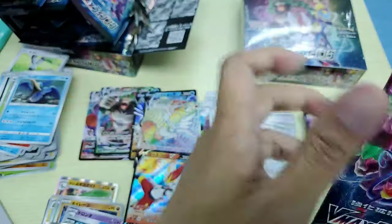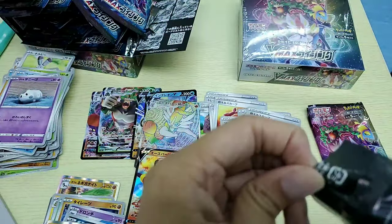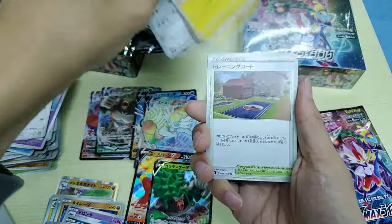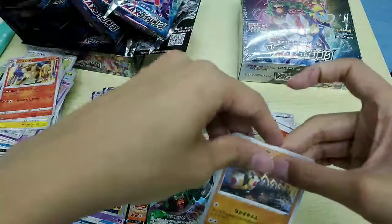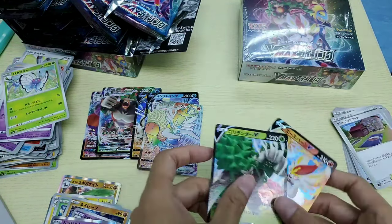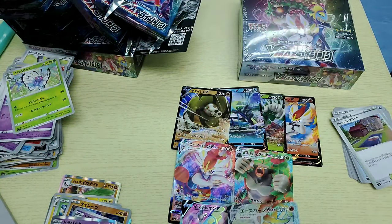A few more packs — I have a feeling we've hit everything, but wait — another V card! This is an amazing box — look at all the hits. We've hit like six cards, it's like an English booster box. Last pack — okay, a holo card and a Beautifly. Really not bad at all. We have four V cards, two V-Max, one SR, and one hyper rare.